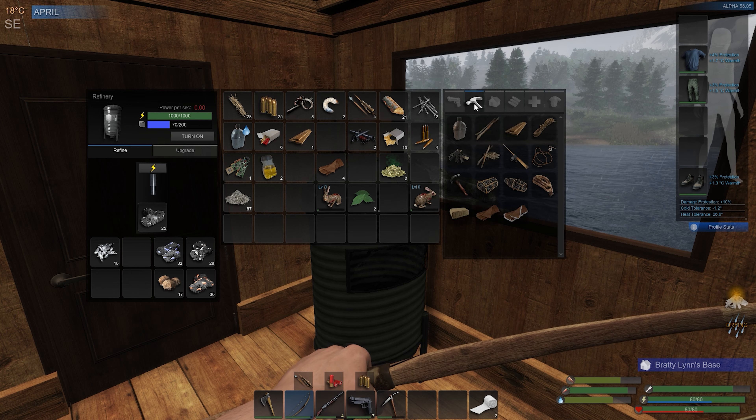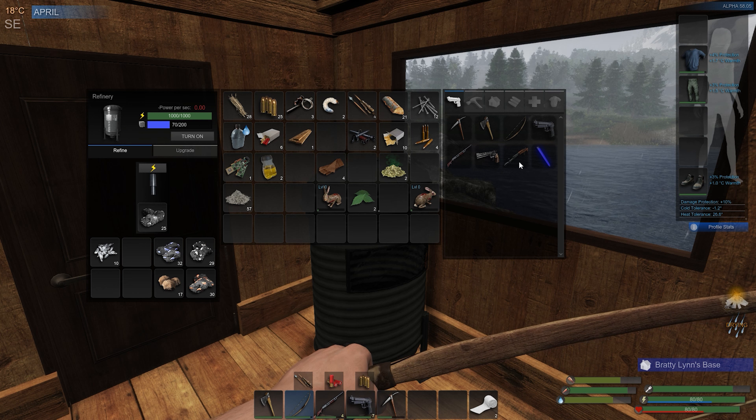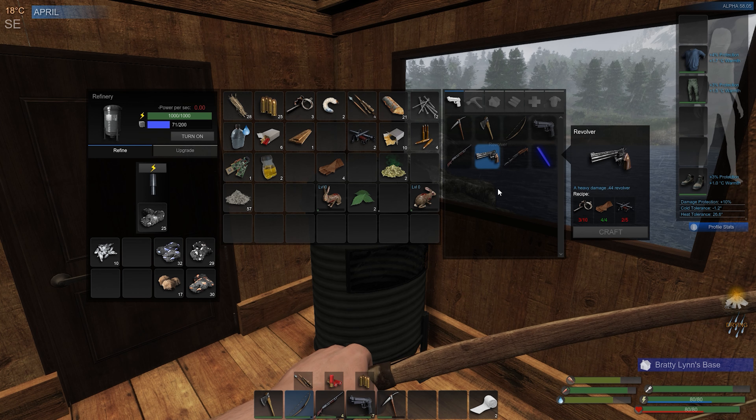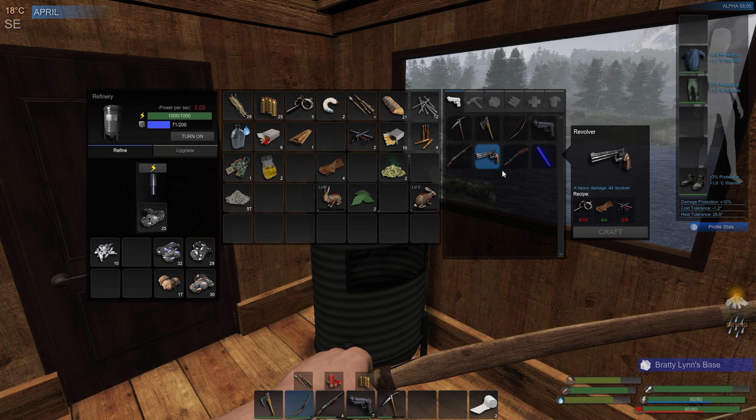These weapon parts are really good because that's what we need to craft our next level weapon. This right here is what I'm wanting to make — the revolver. I love that weapon so much. We still need a few more weapon parts before we can do that. Let's eat this. Okay, not bad. Let's put all this stuff away and get back out there and do more looting.